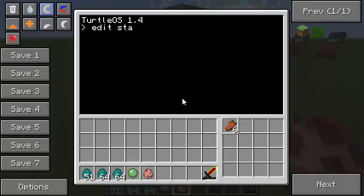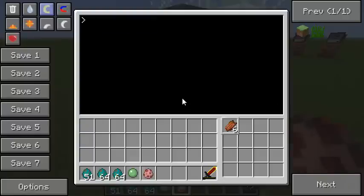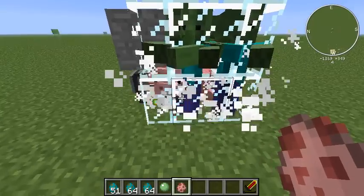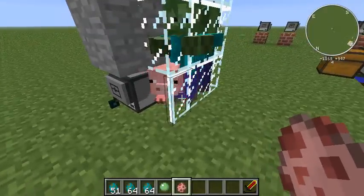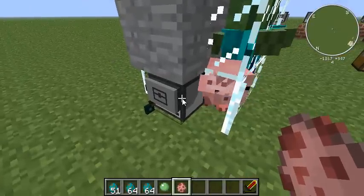All we have to do is run a loop: ten times attack — that's all. Save this and run it. You'll see it starts killing them — pigs, one hit. Did you see that? XP came out! So it's not like a crusher where if you kill them without touching them you don't get XP. When the turtle kills them, you get the XP. A little overpowered, right?